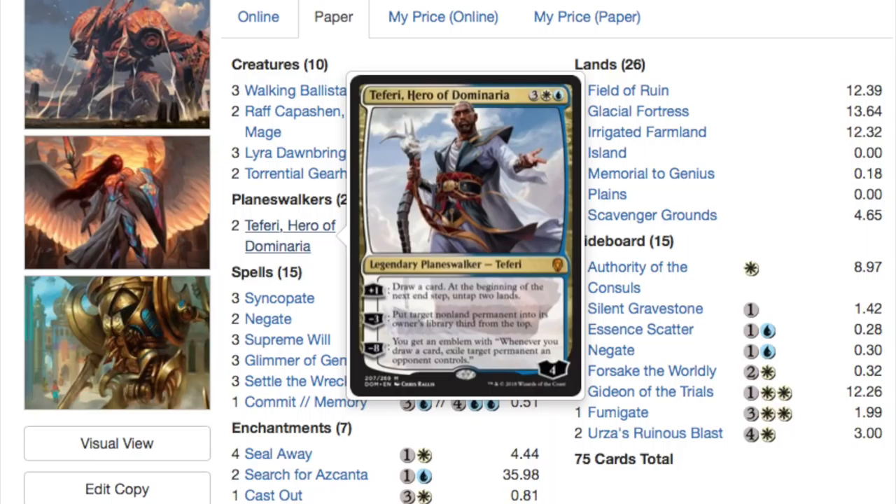I'll be honest — I don't own Teferi at this moment, but I don't think he's as good as Lyra. Even though Lyra is a legendary creature, I understand why people wouldn't want to play four copies, but just having one out is so important — and if they deal with her, having an extra copy matters. I don't think Teferi is very good. During pre-release I played against him and he just seems okay — you go up to five loyalty and I can just kill him with Lyra and gain five life back.